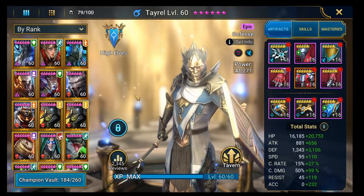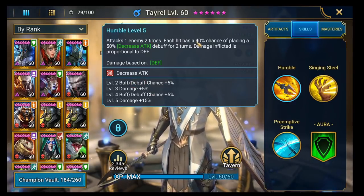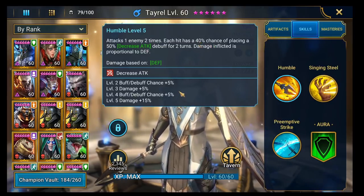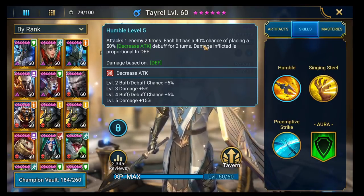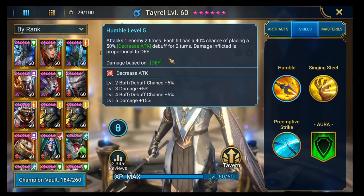Let's go over his skills. His A1 has a decreased attack on it. Unbooked, he's got a 40% chance of landing the big version of decreased attack for two turns, and he actually gets two swings at this — so two lots of 40% chance. When booked up it goes to 50%, so the chances are if he's booked he's going to hit decreased attack pretty much every time he swings. For clan boss this is insane — it's exactly what you need.